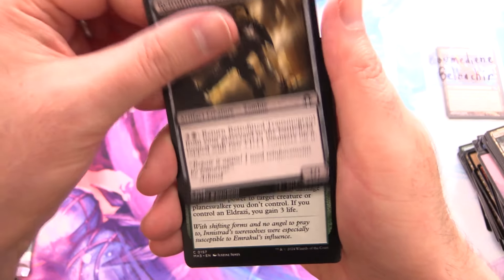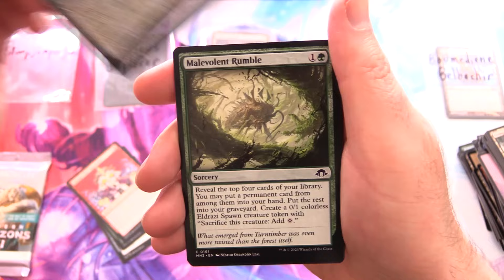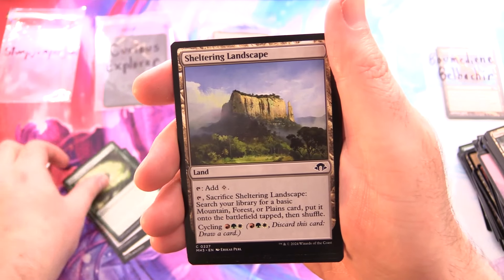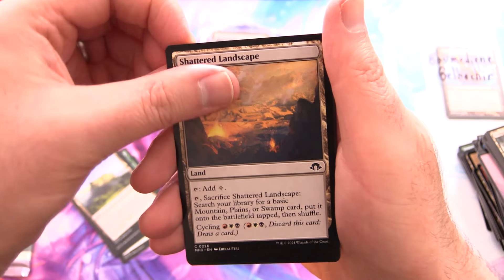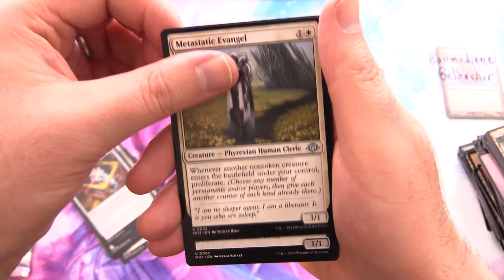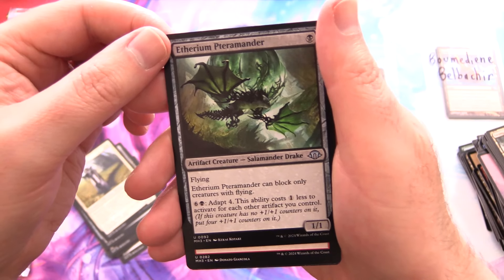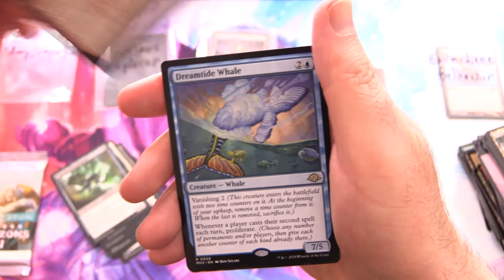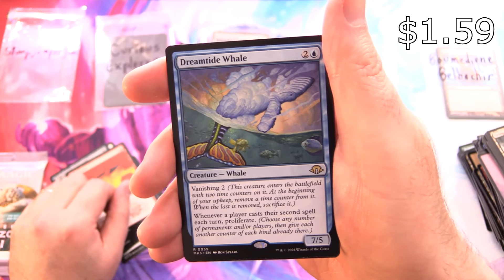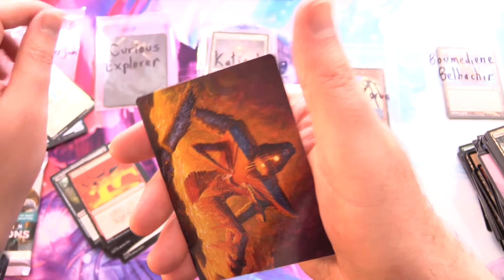We've got Retrofitted Transmogrant, Horrific Assault, Glimpse the Impossible, Unfathomable Truths, Malevolent Rumble, Sheltering Landscape, Shattered Landscape, Twisted Riddle Keeper, Vexing Bauble, Metastatic Evangel, and Ethereum Terramander — I wonder if he's like a cryptocurrency or something. Meltdown and Dreamtide Whale for the rare. Foil Solstice Zealot, and an art card — Molten Gatekeeper.